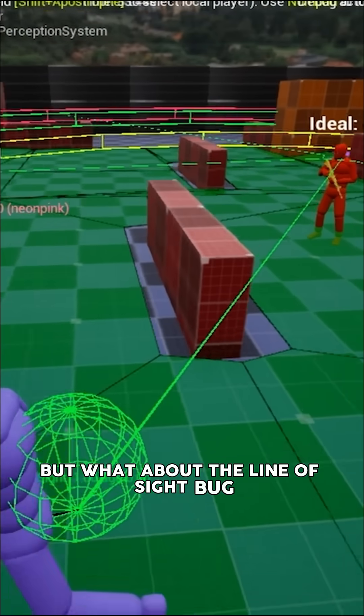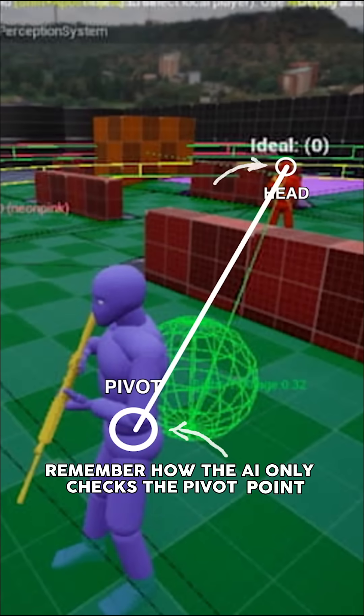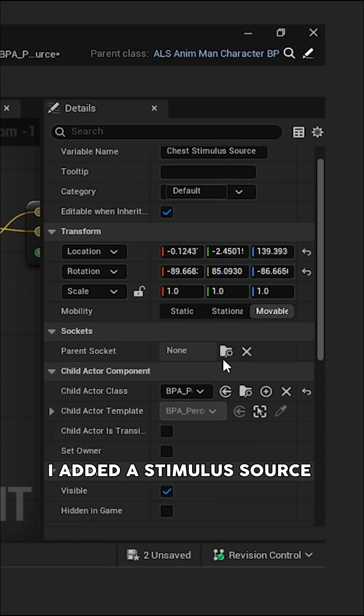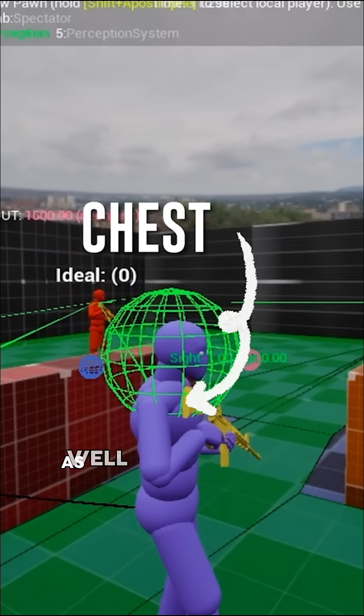But what about the line of sight bug? That one's simple too. Remember how the AI only checks the pivot point? And if that's blocked, you're invisible. So to fix it, I added a stimulus source to the player's chest. And that tells the enemies to consider the chest as well.